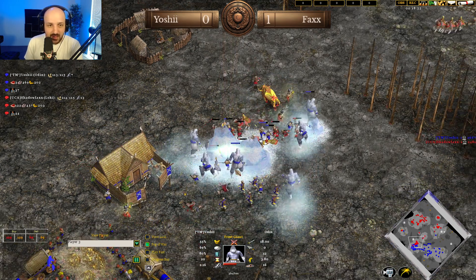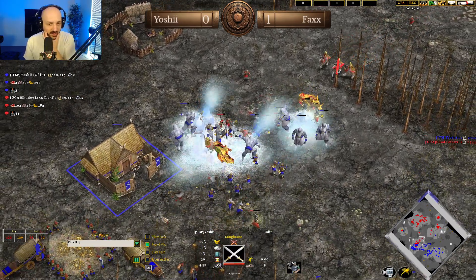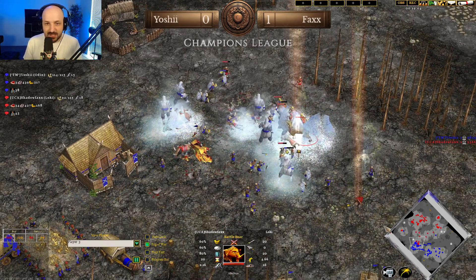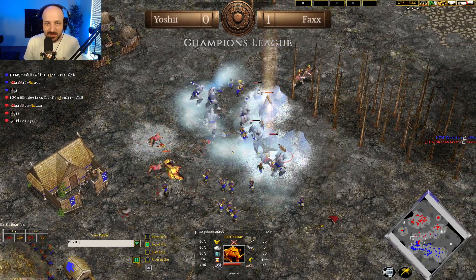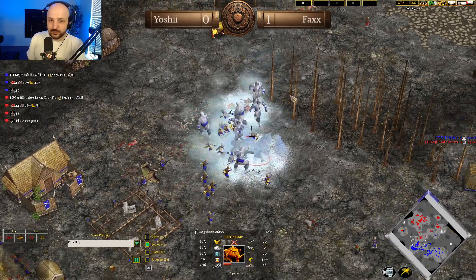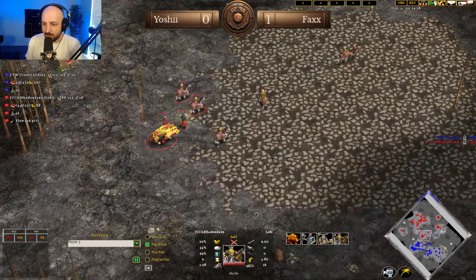If Shadowfax can deal with those frost giants with trolls, he will be able to prevent Yoshi from getting a Mythic Age or Ragnarok, and he should be completely fine. The army continues pushing in — Jarls coming out, a Hill Fort up on that position. Both players at 115 population as a troll gets caught out and left behind. Six frost giants at this position for Yoshi — no market to trade for food for either player. Shadowfax actually eating the berry bushes. A stray Jarl gets taken out, can't retreat back. Yoshi continuing to take Shadowfax's units out, takes out one Battle Boar, and has to snipe down those Hersir.